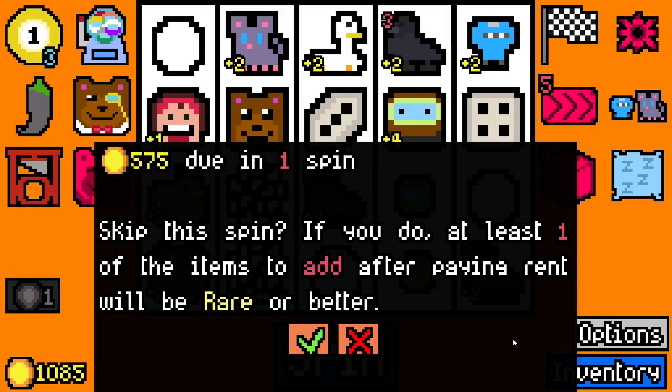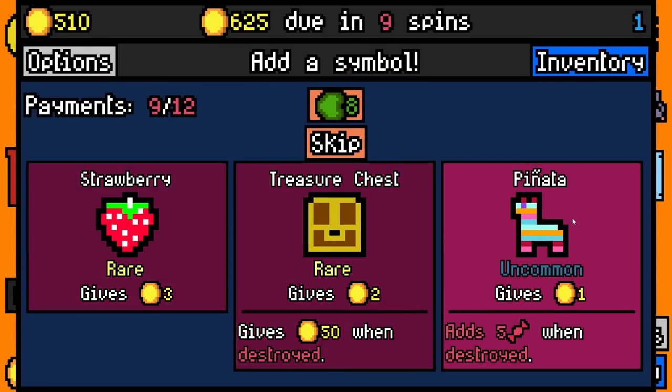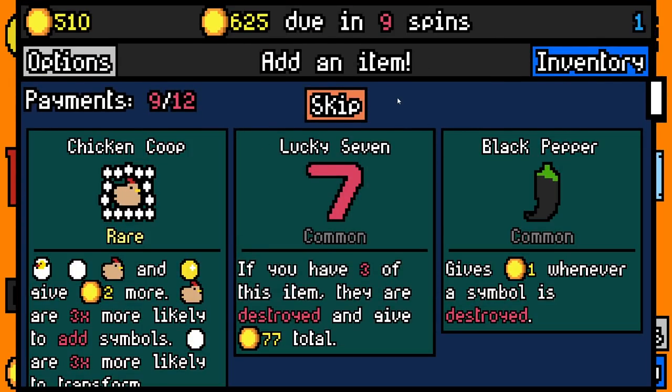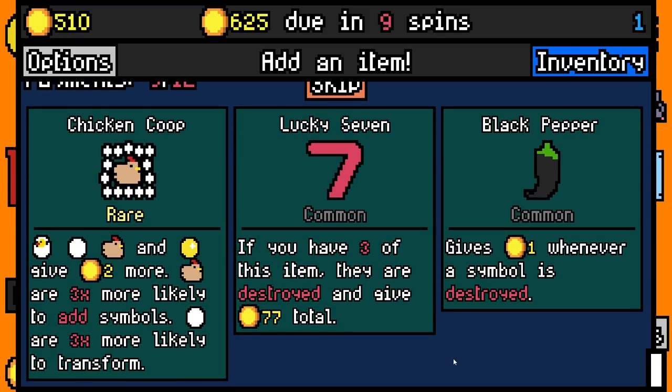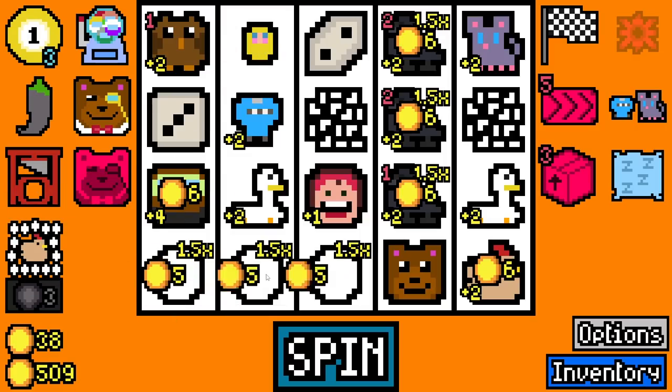575 during one spin. Do you want to skip this spin? If you do, at least one of the items to add after paying rent will be rare or better. Obviously it's going to be yes because we're looking for the rare — chicken coop. They haven't got any keys, so I'm going to skip these. Oh my god... could we have got luck here?